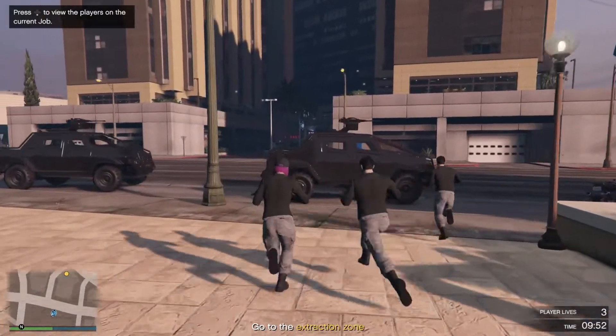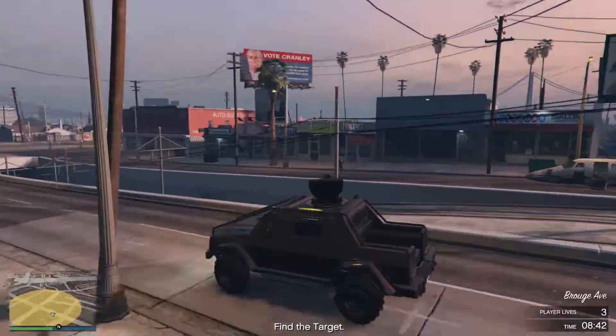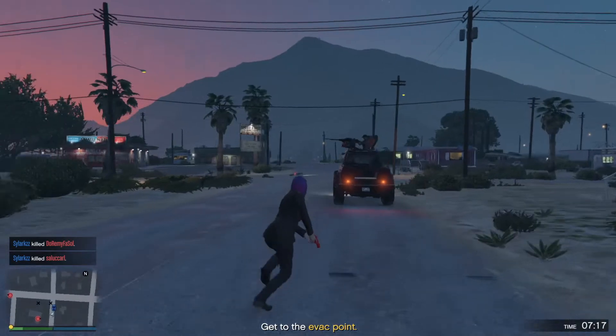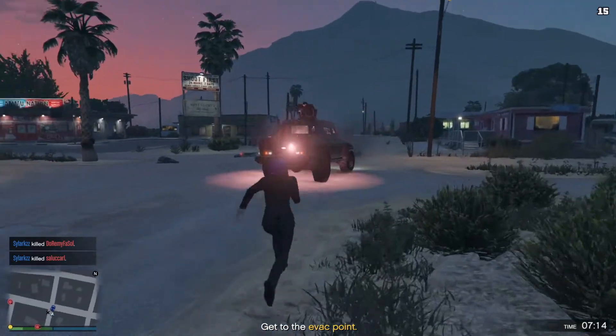If you are a bodyguard, grab the Insurgent and try to locate the VIP quickly and deliver them safely to the extraction zone. If you are part of the hit squad, you need to locate the VIP before the bodyguards do. Once the VIP is inside the Insurgent, it is nearly impossible for the hit squad to eliminate them.